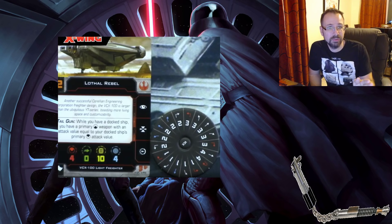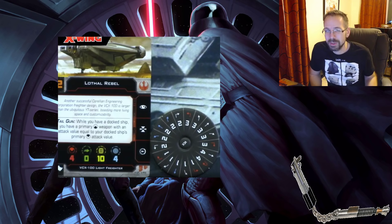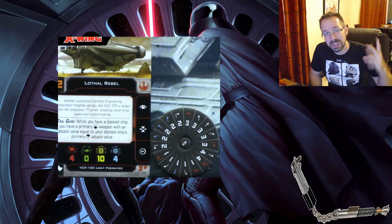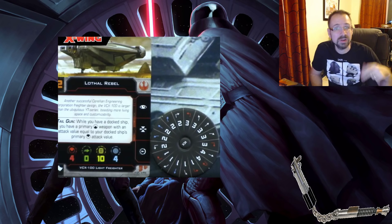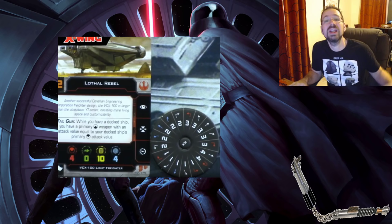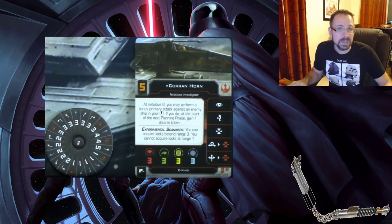You still have four primary attack out the front, but why have that same four out the rear? So they're giving you your docked ship's attack out the rear. If you have the new Sheathipede, you'll shoot two out the rear; if you have the Attack Shuttle, you shoot three out the rear. Any other ship you can potentially dock will give its attack out the rear as well.